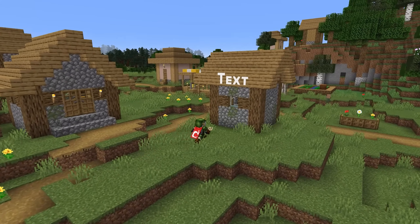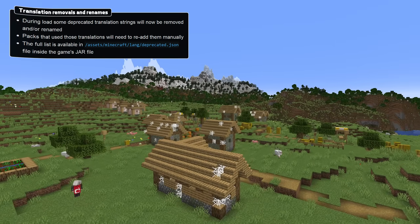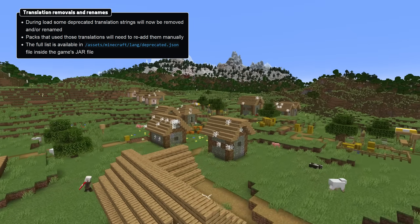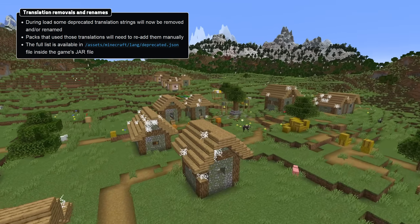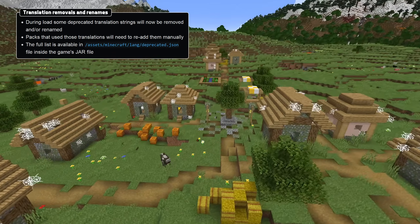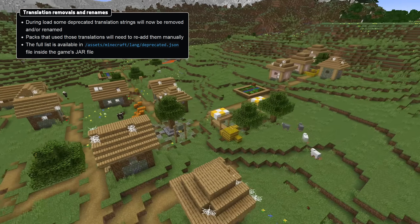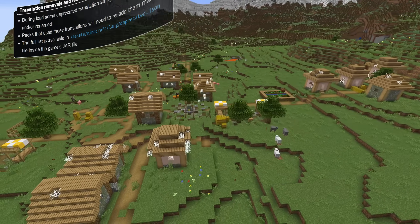There's now a new file controlling obsolete translation keys, which is applied when the game starts, found in the game jar as assets/minecraft/lang/deprecated.json. Those strings are no longer used by the game and are filtered away or renamed. That means if you have custom content using those strings, you'll need to manually re-add them under different keys.